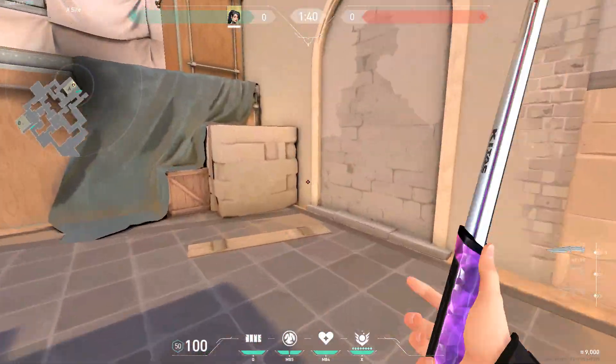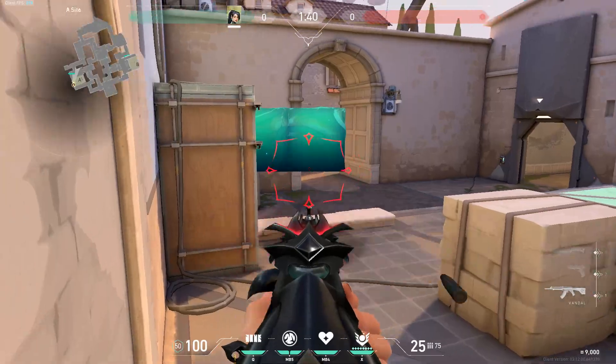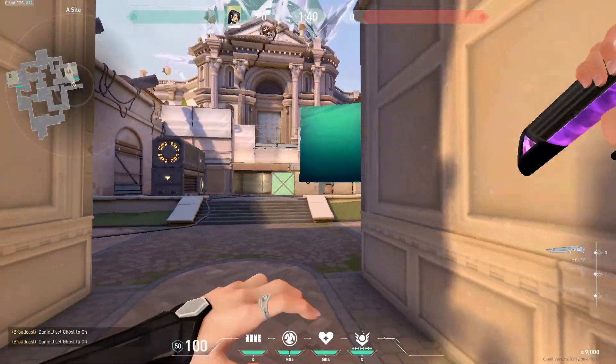Finally, if you jump, crouch, and place a wall here, then go on top of this box, you can see their feet, which is also a nice one-way.